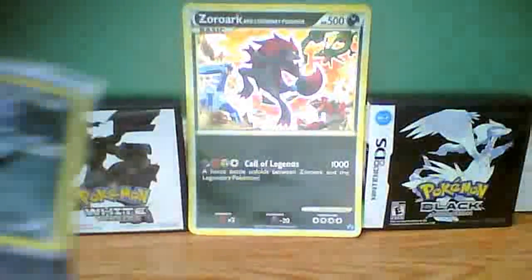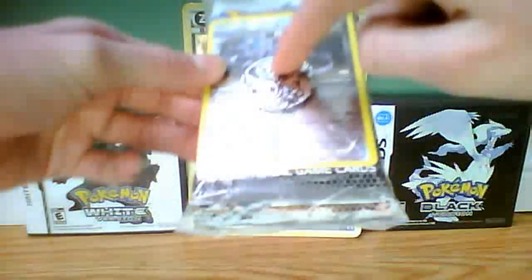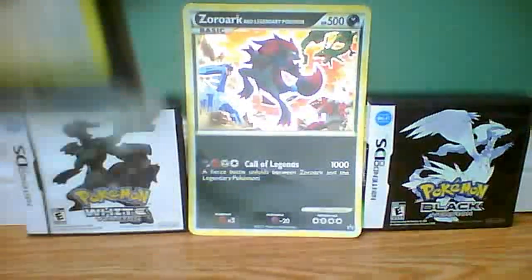A lot of people have been asking why don't you do another fake pack — I haven't done one for at least a month, close to two months actually. Anyways, this pack comes with a Clang Clang promo card, a coin with Snivy, Oshawott and Tepig on it, three black and white booster packs, one Emerging Powers booster pack, and a little poster, as you can see.